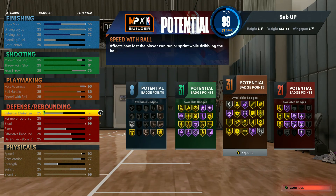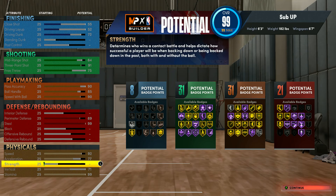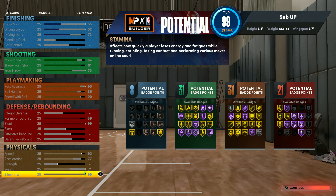Speed is at 92 — you're gonna be zooming up and down the court. Acceleration is 77, strength we're not doing anything with, vertical is 71, and the dribbles are going to be crazy when you start dribbling with this build.